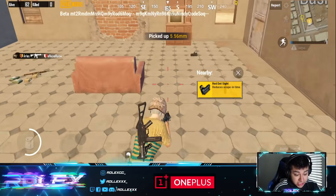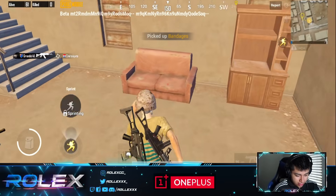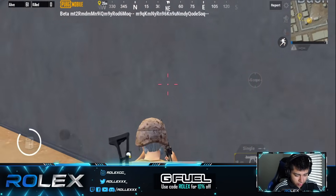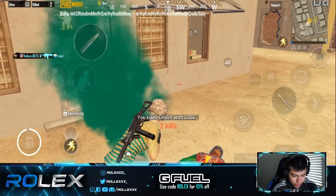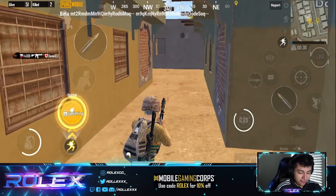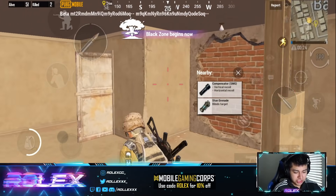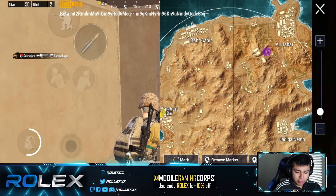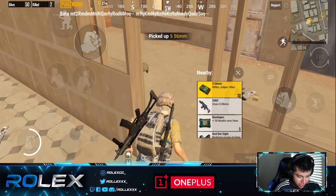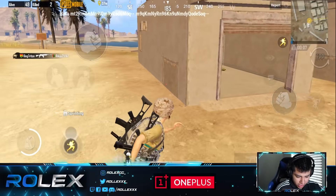Oh, we have the G36 here — wait a minute, the G36 is here on the Karakin map! I wonder if it's available on all maps now because I've been asking for that. Wait, no — that's not a thin wall. Guys, we have the G36 here, finally on a different map besides Vikendi. I've been asking on Twitter and even messaging them personally about getting the G36 on different maps. Oh, the Blackstone begins now — why is it called the Blackstone but it's purple? That's kind of weird.